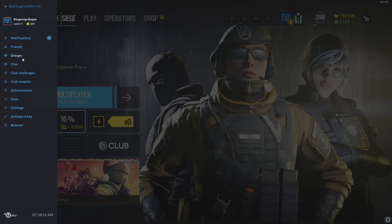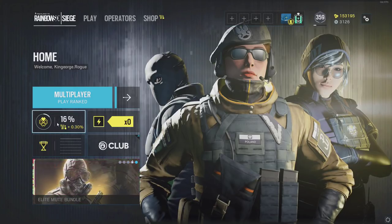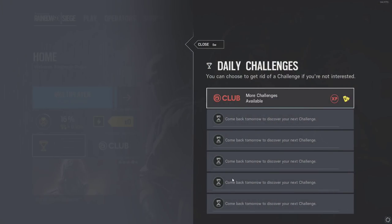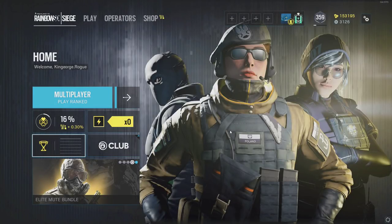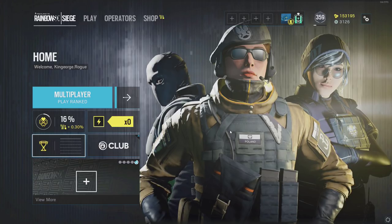You have the weekly challenges — if you go to club challenges weekly, they're right here. You also have daily challenges which show up here. You get five of them if you have the season pass. That's kind of a quick overview and buying guide for this game.